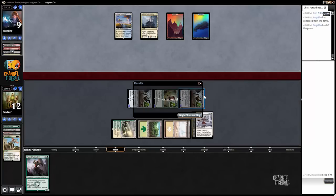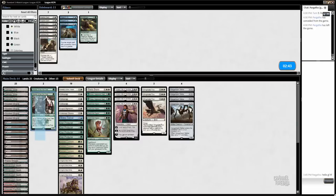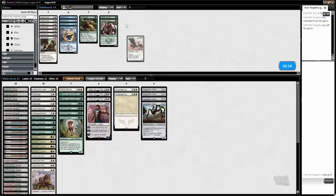All right, that was good — nice little curve there. So on the draw my sideboarding changes pretty substantially. The knights come back in because they're great when you're on the draw. Warden I think is pretty bad. Valorous Stance — we still haven't seen a target, one is probably still fine. I'm going to board out Stratus Dancer to make room for the knights. I kind of want to cut a Dromoka's Command — it's better on the play. I could also see cutting Wingmate Roc because Ojitai's Command on it is such a beating.